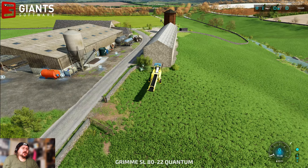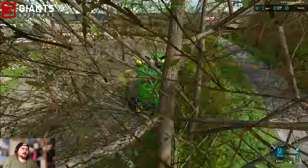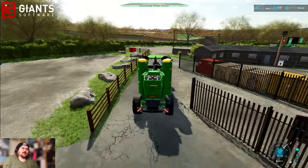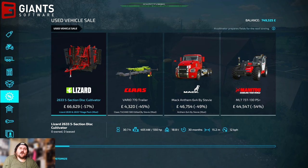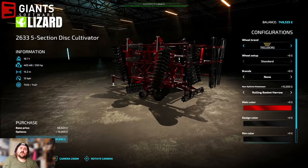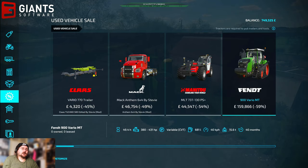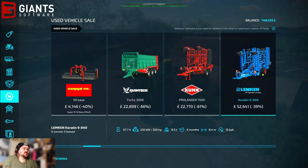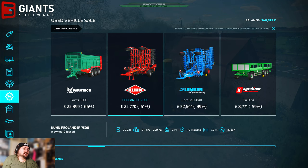I'm very happy, which means I can focus on the next task which is using my lovely mower that I purchased not too long ago - a couple of months ago now. When I bought it, it was a second-hand deal. Speaking of second-hand dealies, we've not had a look at the second-hand store for quite a while. Oh, a five-section disc cultivator - it's 550 horsepower and a 15-meter wide cultivator. And there's a shallow cultivator, 8.4 meters - not bigger than what I've got.